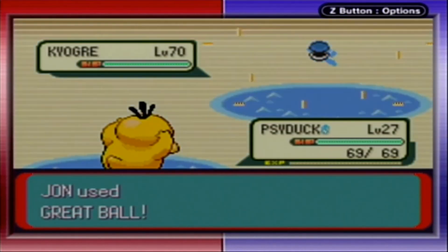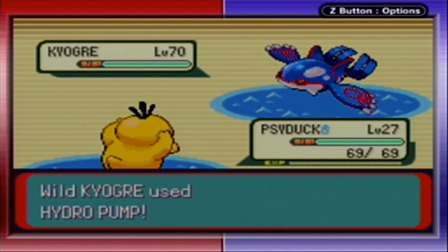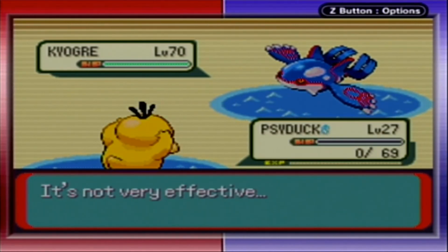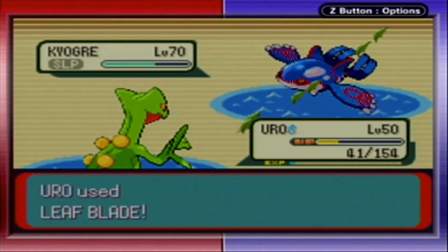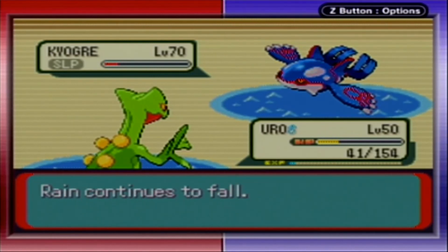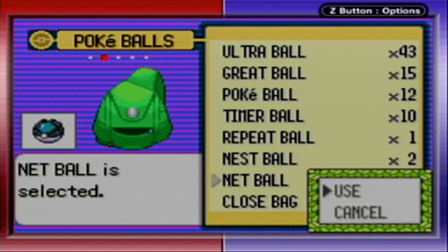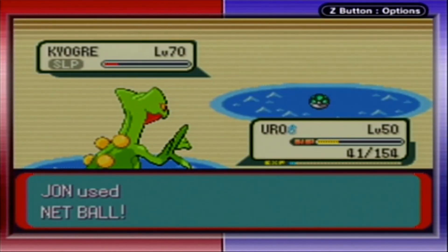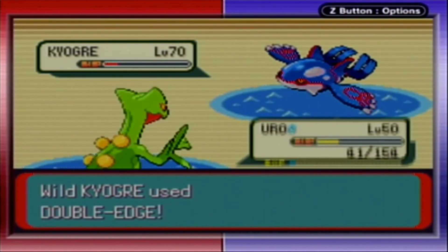Great Ball — he's thinking about it. Okay, no, he decided no. Time for the thing to start. Risking it a little bit here. You're in good health — as much as I'd like to throw another ball, it would honestly be dumber of me to not try the Net Ball at this point. Those are the best odds I could have had and it didn't work.